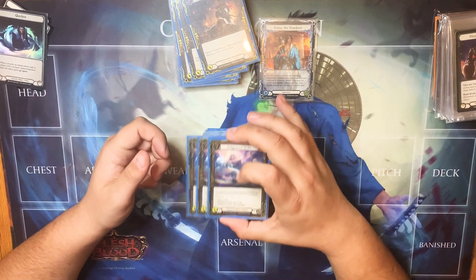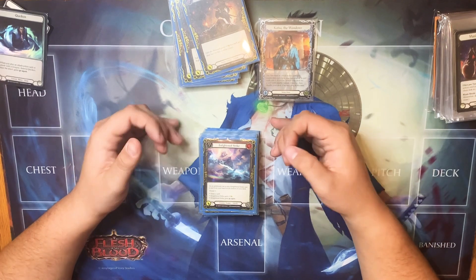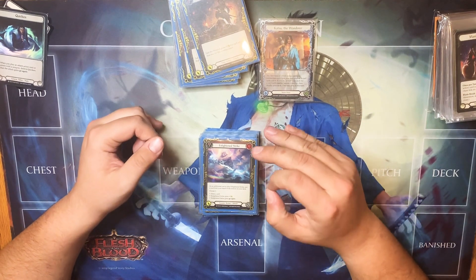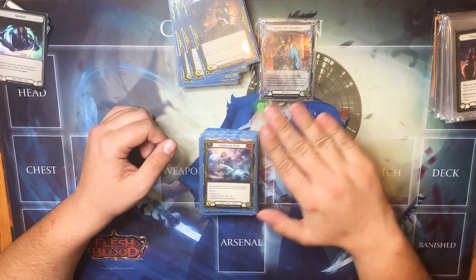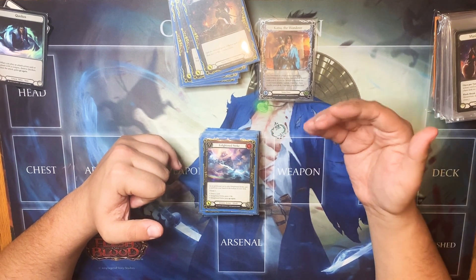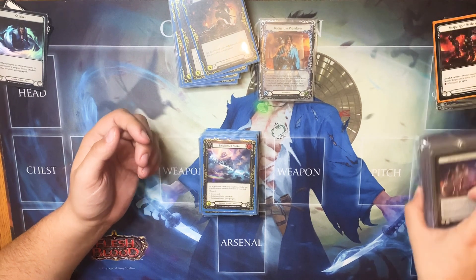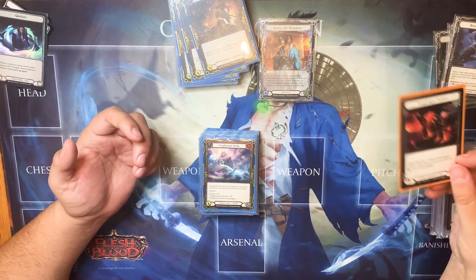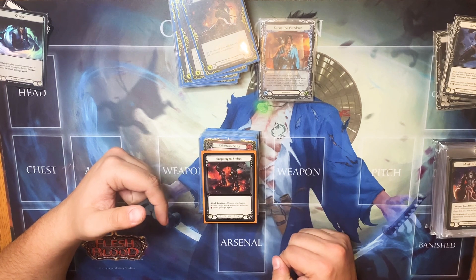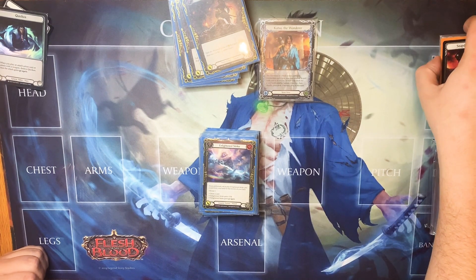Next I have three Enlightened Strikes. Cost zero, pitches for one, attacks for five, shields for three. As an additional cost to play Enlightened Strike, put a card from your hand on the bottom of your deck, then choose one: draw a card; Enlightened Strike gains plus two so it comes in for seven; or you gain go again. Because it's a cost zero, you could draw a card, or give it plus two then break Snapdragon Scalers as an attack reaction to give it go again, then play something else.